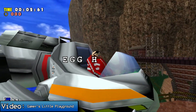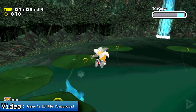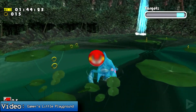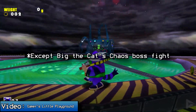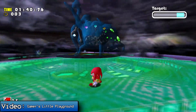Most of the bosses are either Eggman or Chaos, which isn't inherently bad, but it can be a little redundant when you have to fight these same bosses multiple times as the different characters. I'm guessing fighting these same bosses as a different character is supposed to make the way you approach the boss feel different, but all these bosses are so simple that none of the unique abilities possessed by the playable characters are really utilized here, making it feel more superfluous than diverse.